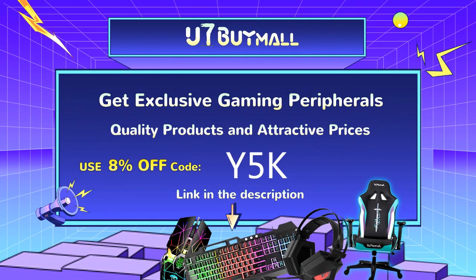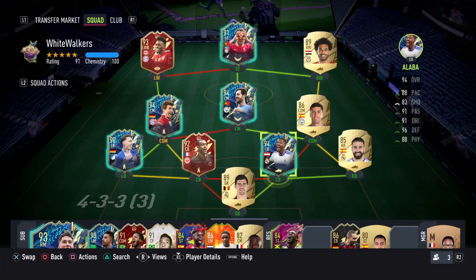What's going on guys, Y5K here. Welcome to a new player review on FIFA 22. On this video we are taking a look at a player who is a true all-rounder, a player that is looking like he can play everywhere on the pitch. Yes, we are taking a look at the 94-rated Team of the Season David Alaba.